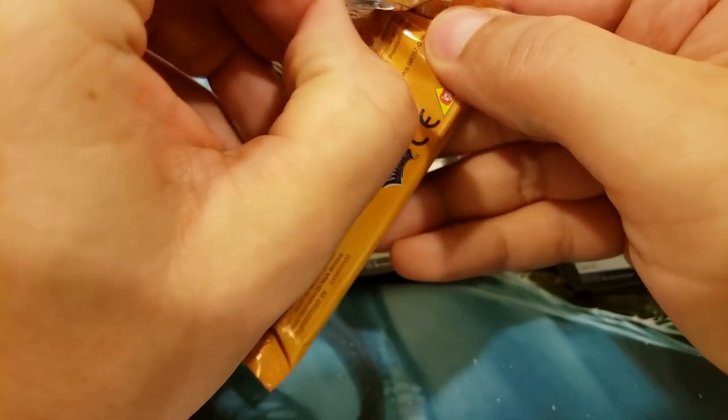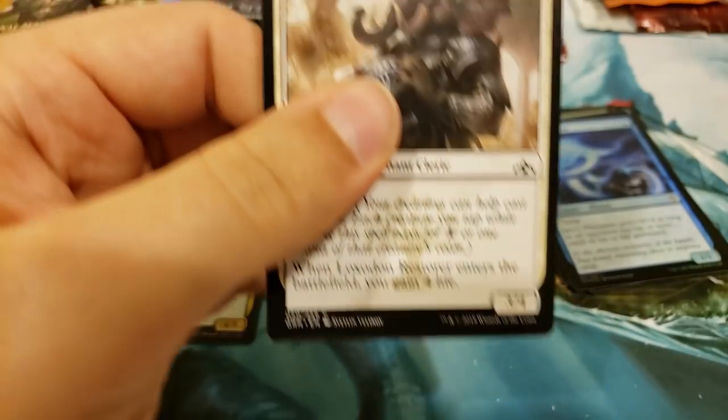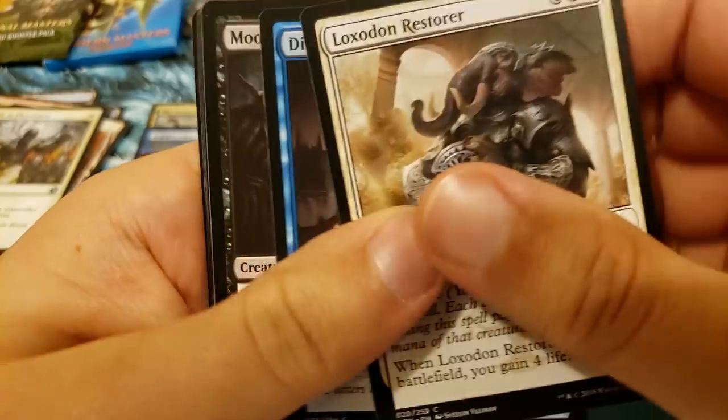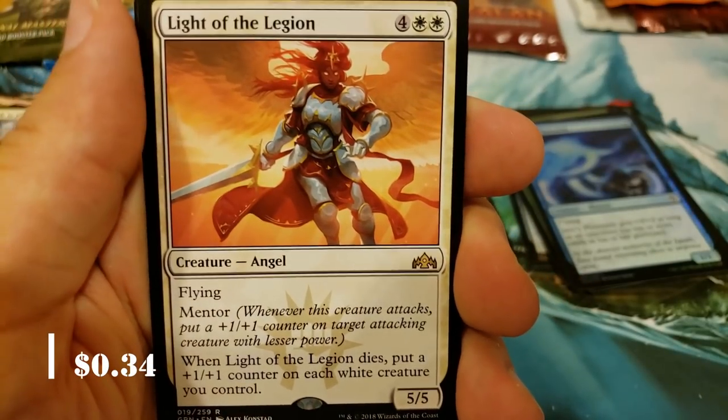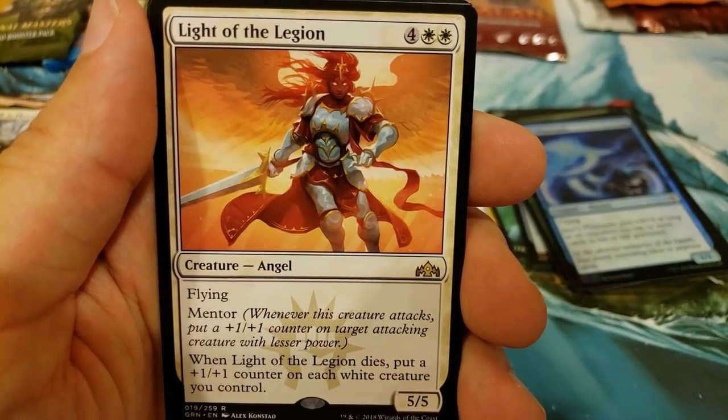Let's go to Guilds of Ravnica. There's still hope — we need to get a big hit out of here. We can get an Assassin's Trophy or Shockland, either one of those. Oh, Light of the Legion. Damn, you're struggling here — we gotta bring it back.